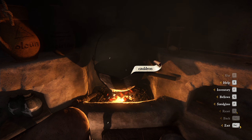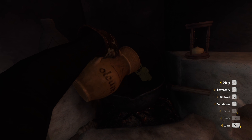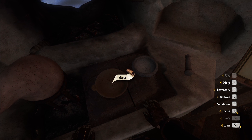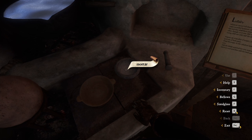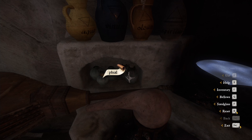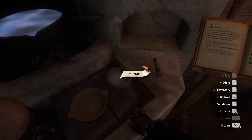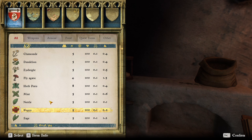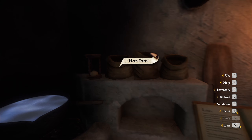It's an oil. All right, we need oil. I've only done this in the beta a long time ago. Somehow I've got to get it in here — I don't remember how to do that. There's no use button on these, right? I just have to go in my inventory. Select — oh yeah, you put your ingredients up there. So we need poppy, we need thistle, we need herb paris. There we go, now we have our ingredients.